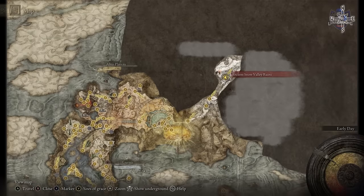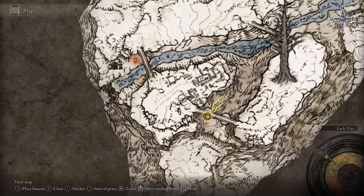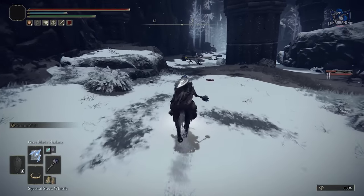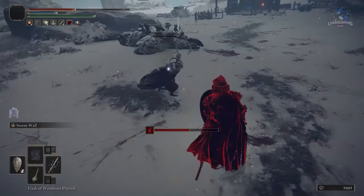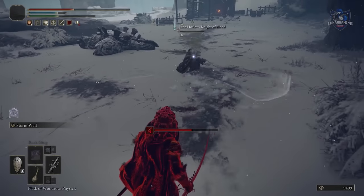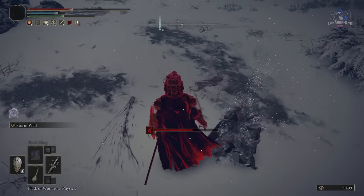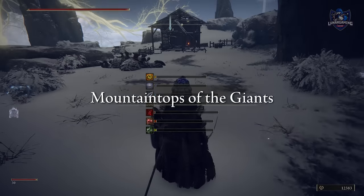Next read the red letter — it tells you to fight Juno Hoslow, probably one of the most frustrating bosses in the game, found in the mountaintops of the giants. It's a bit of a journey to reach him next to the shack of the lofty, but using a shield and the Serpent Bone Blade you received earlier is probably the best approach. If he uses a whip, make sure to use a lot of jumping instead of rolling as it's a much better way to avoid whips.